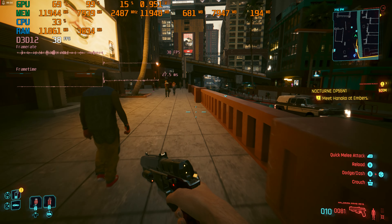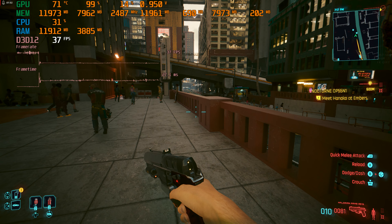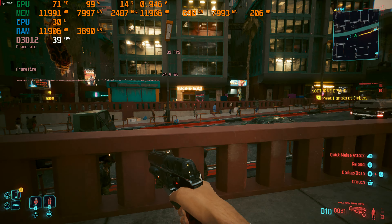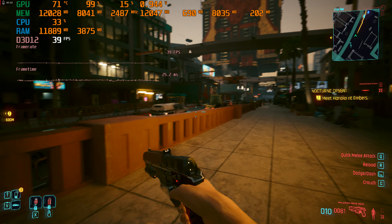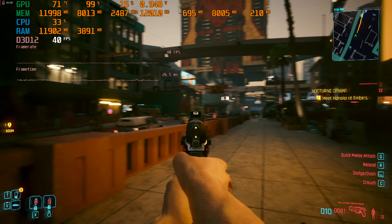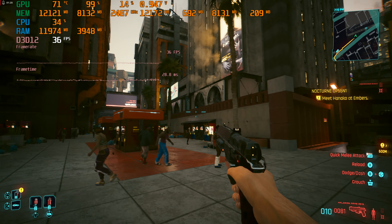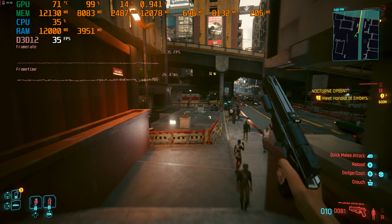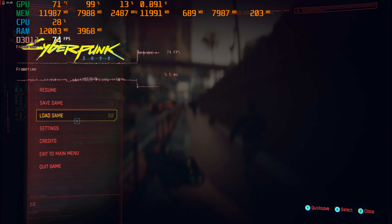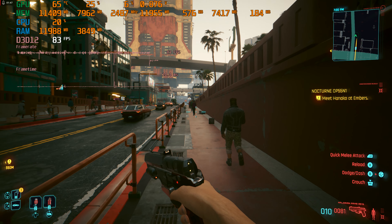Right now we're at about 40 frames per second. The reason we're doing this is we're also testing the anti-lag plus, which is supposed to give you better anti-lag — I think that's with the mouse though. I am playing with a controller, so I don't feel sluggish. Obviously when you go into ultra performance and play that you can see the frame rate get a lot more fluid.